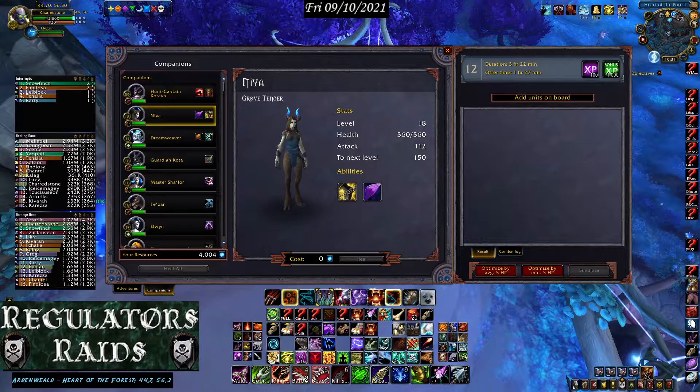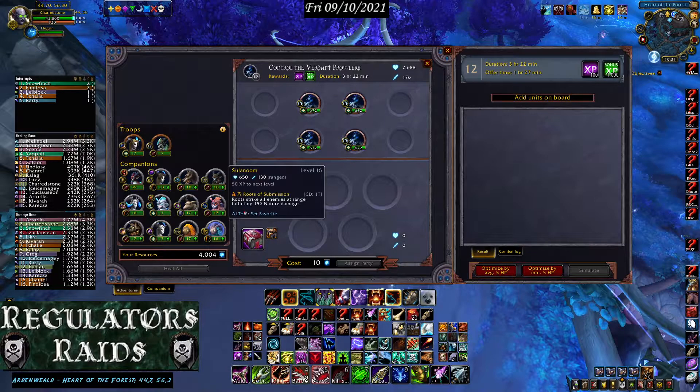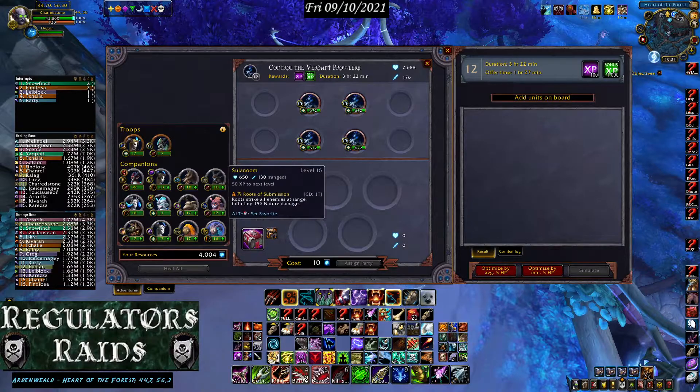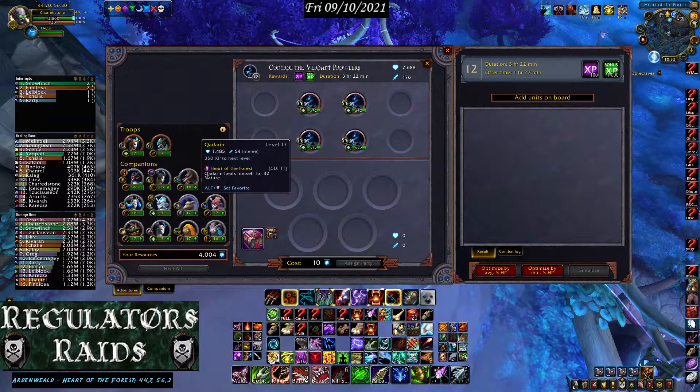When a companion is close to leveling up, there'll be an arrow next to them. For example: 150 XP to next level, 50 XP to next level, 950 XP to next level — so it tells you at a glance when your companion is about to level up.